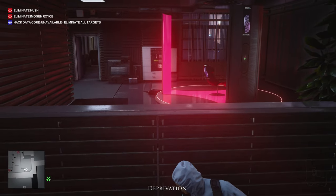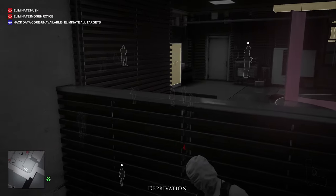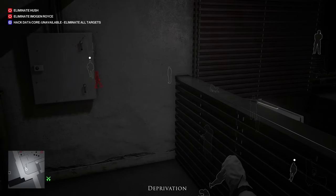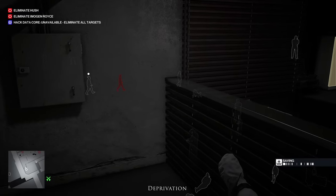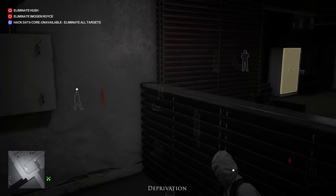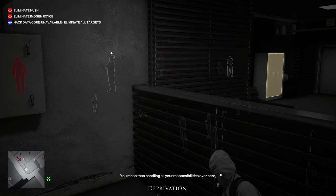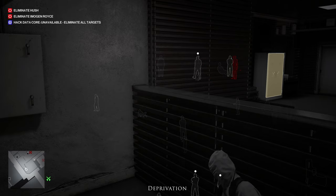All you need to do to complete this challenge is kill Hush when he's sitting in it. It's scripted — he will eventually get into that chair, but first he's going to go into the other chair in the other room before he comes into this one. From here it's going to be about eight minutes, so feel free to tick off other challenges or explore a little. Just don't interfere with his route — if you do, it'll just take longer. This is a very lengthy process.